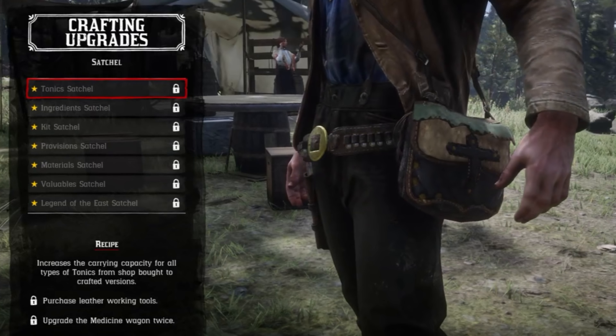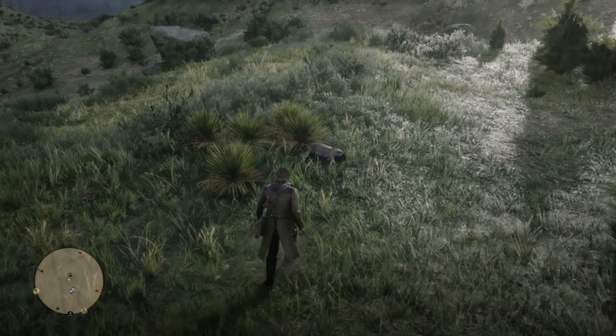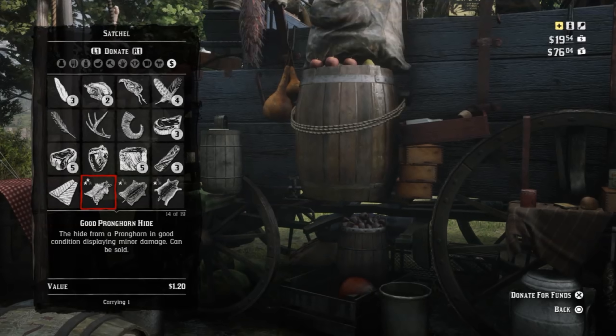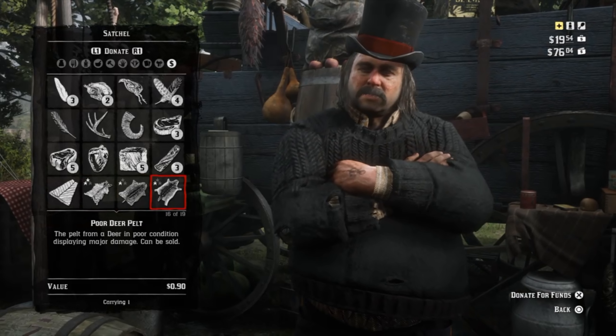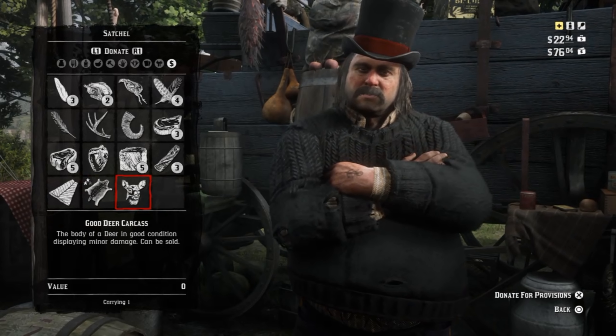The Tonic Satchel just requires you to upgrade the medicine wagon in the Ledger twice — nice and easy, pretty cheap. The Ingredient Satchel requires you to donate 5 animal carcasses. I'd recommend hunting deer in the hilly fields to the east of the camp — hunt 2 deer, put one on your horse, haul one on your shoulder and run back. Make sure not to drop the carcass in front of Pearson; go to the donate screen while it's on your shoulder. Leave pelts stowed on your horse and they'll be available in the donation window provided the horse is close.